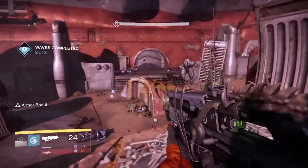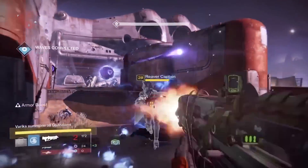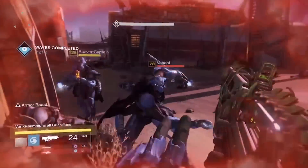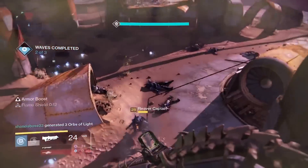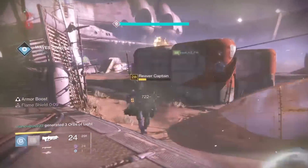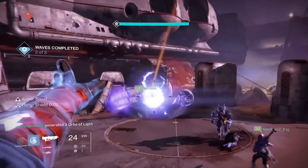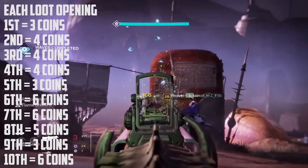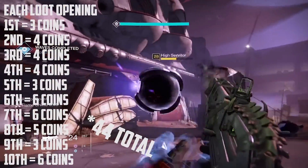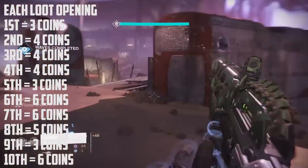Another way that I found very reliable was the Prison of Elders. I took together a bunch of videos — for example, DPJ did a loot results video. I'll give you the results on strange coins when you open the main chest, which requires a treasure key, and when you only open the side chests. So when you open the main chest, in 10 different scenarios he got 40 strange coins combined, which averages out to four strange coins per chest opening.